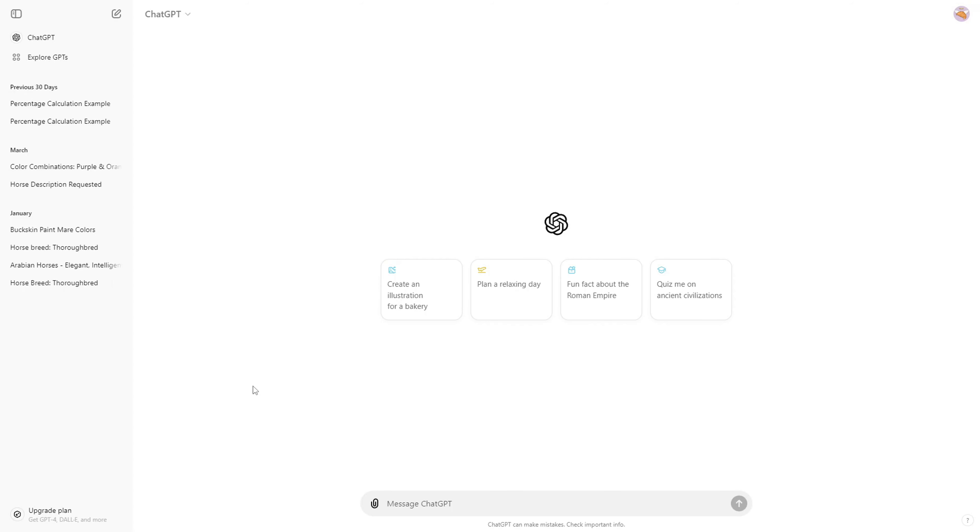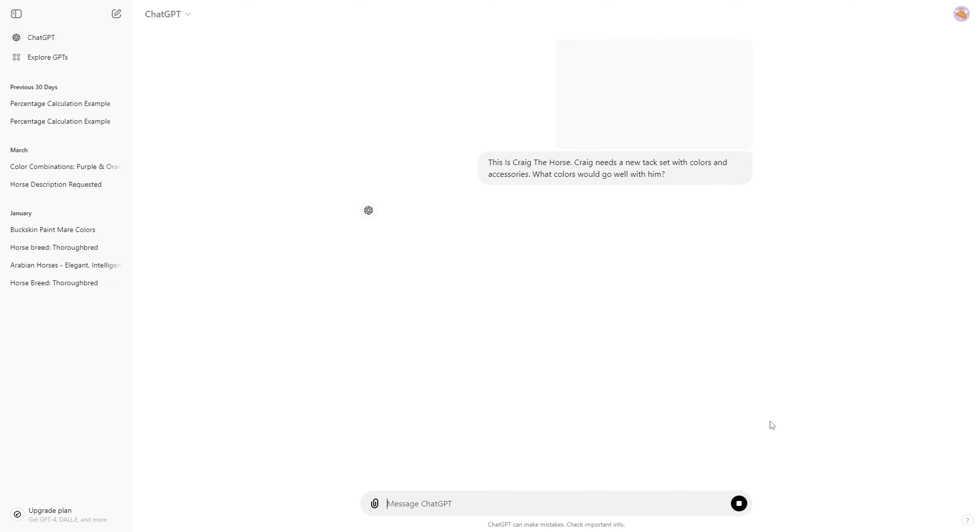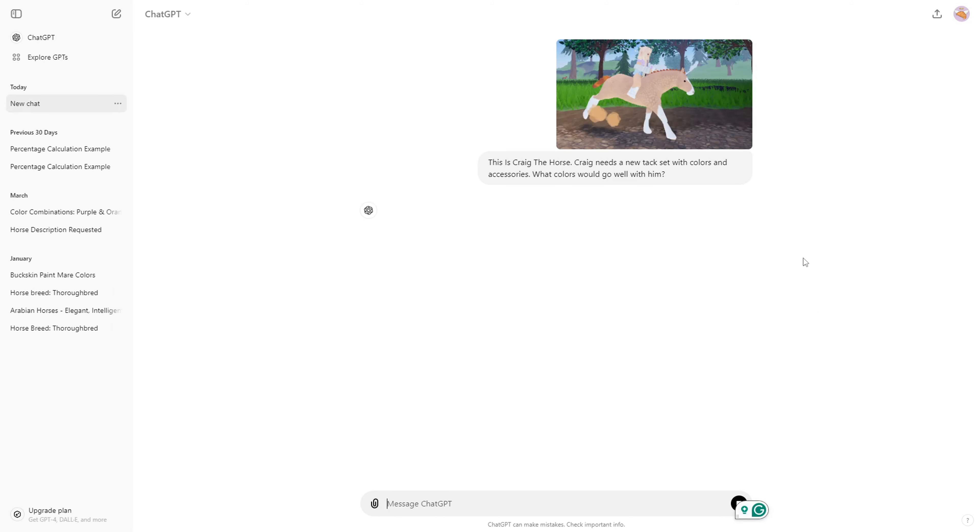I did not realize this until a minute ago but you can actually add files now, so I'm going to upload a photo of Craig and introduce him to see what colors ChatGPT thinks would go well with him. Here is our question — I have the photo and I said: this is Craig the horse, Craig needs a new tack set with colors and accessories, what colors would go well with him? Let's see what it says.